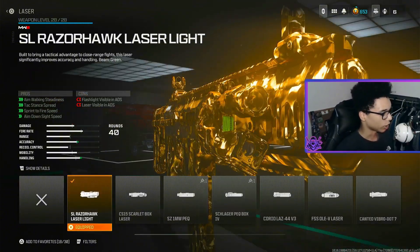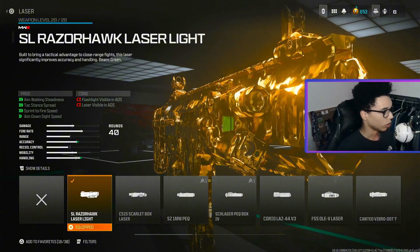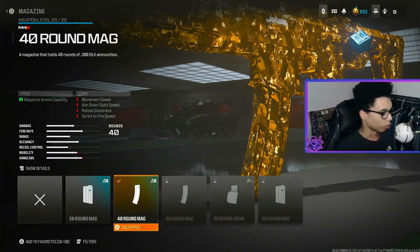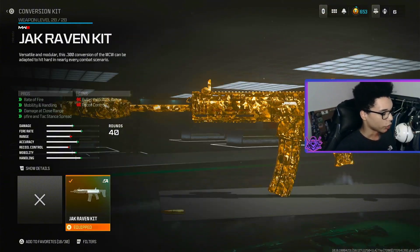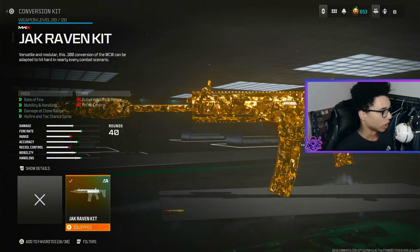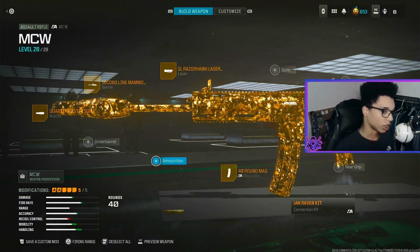For the laser we are using the SL Razerhawk Laser Light for aim walking steadiness, attack stance spread, sprint to fire speed and aim down sight speed. For the magazine we are using the 40 Round Mag. For the conversion kit we are using the Jack Raven Kit for rate of fire, mobility and handling, damage at close range and hip fire and attack stance spread. That right there is the MCW class, let's get on to the secondary.